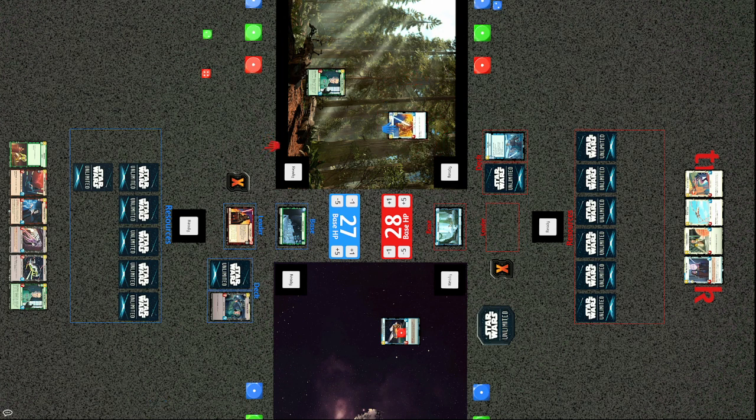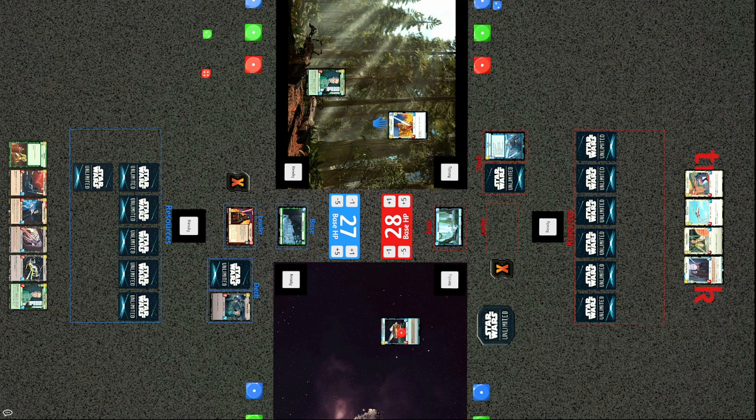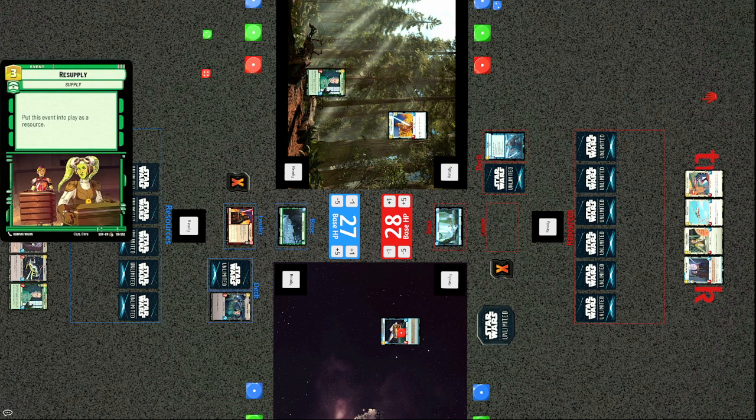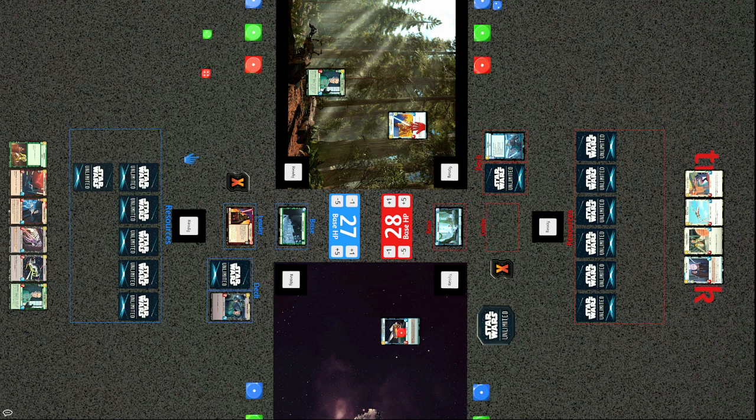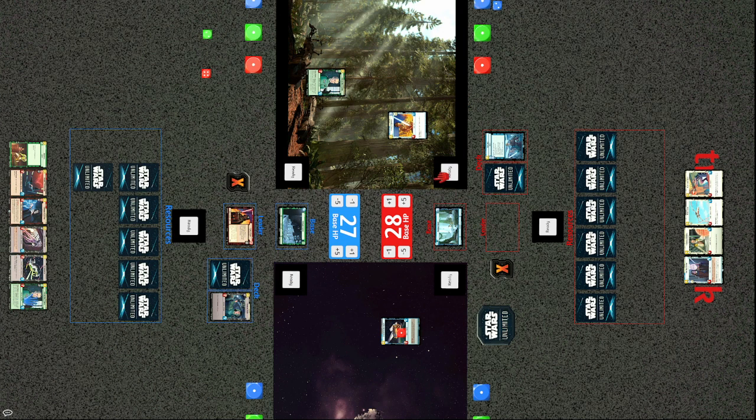Luke is on the field — seven on attack, on attack you may give another unit a shield. If Tiny doesn't take down the System Patrol Craft immediately, Luke can attack and put a shield on it, taking it back out of the Interceptor's range. Tiny might want to play Resupply this turn — put it into play as a resource — allowing him to bring out Darth Vader. Vader's epic action to deploy requires seven or more resources while Luke's requires six. Tiny doesn't do it and instead attacks the base for two.